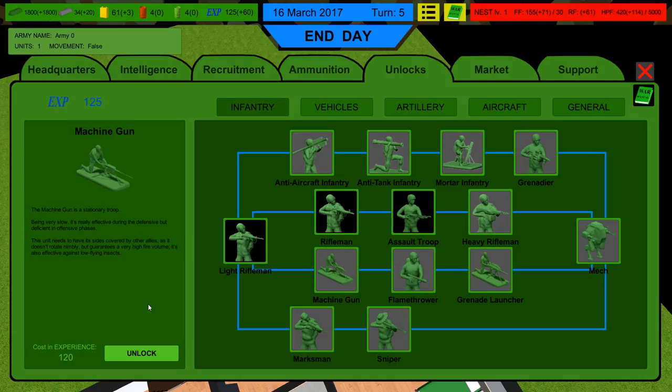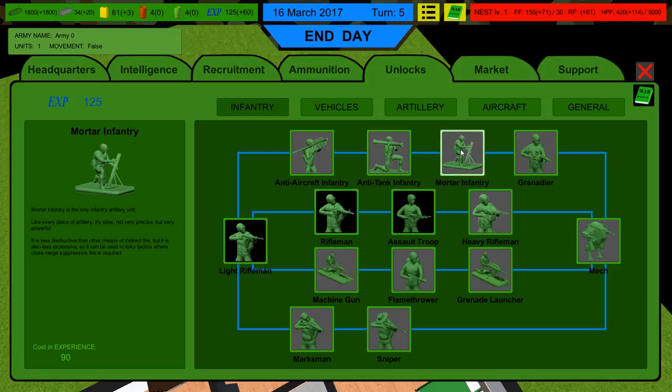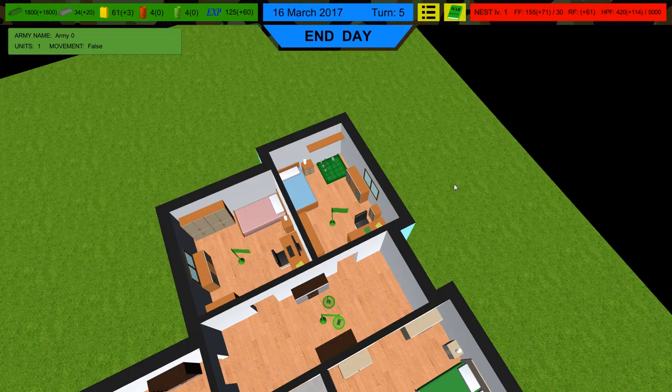As a stationary troop it's very slow but very effective during defensive time. It needs sides covered by other allies as it doesn't rotate nimbly, but guarantees a very high fire volume and is effective against low-flying insects. Mortars sound pretty cool. Anti-tank infantry can be used against any terrestrial target — best against hard armored targets — but I feel like mortars would be cool. It's less destructive than other indirect fire means but also less expensive. There are just so many options.